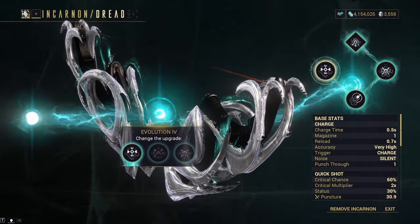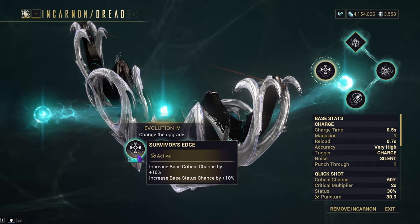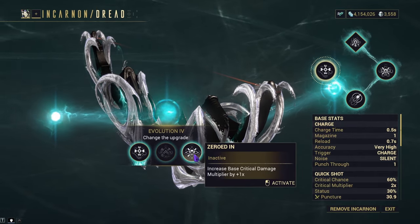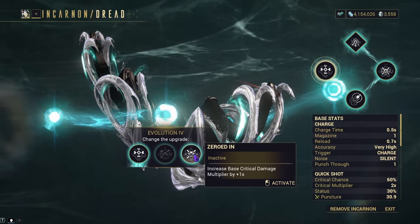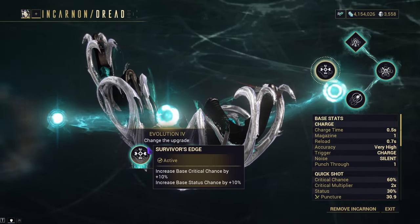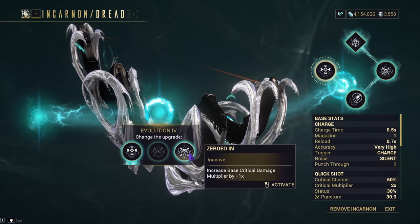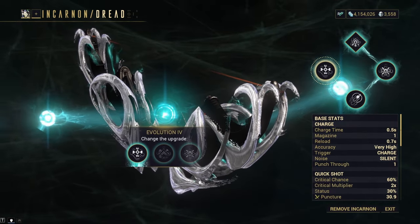With evolution 4, we have Survivor's Edge, Elemental Balance, and Zeroed In. Survivor's Edge increases your base crit chance by plus 10% and base status chance by 10%. Elemental Balance increases your base status chance by 24. Zeroed In increases your base crit damage multiplier by one times. This option is very dependent on what you like — I personally like more crit and more status, but the crit damage multiplier increase isn't that necessary due to how some mods work, so I pick Survivor's Edge.